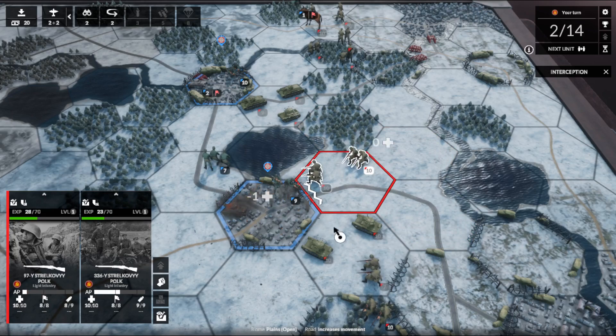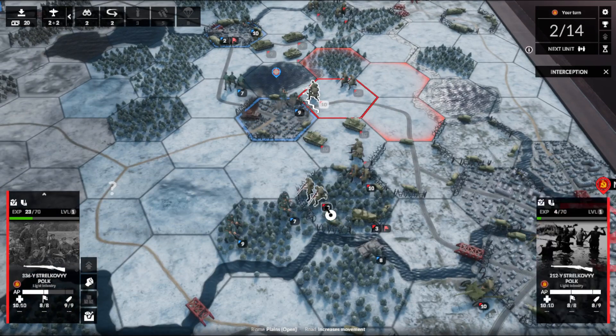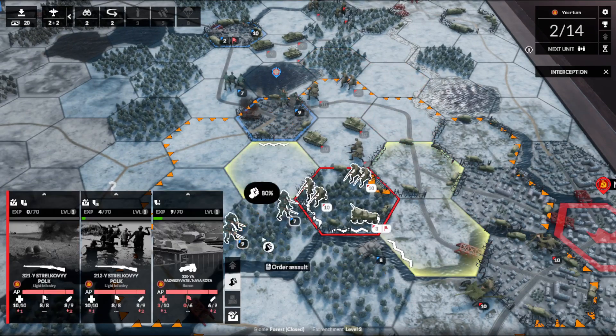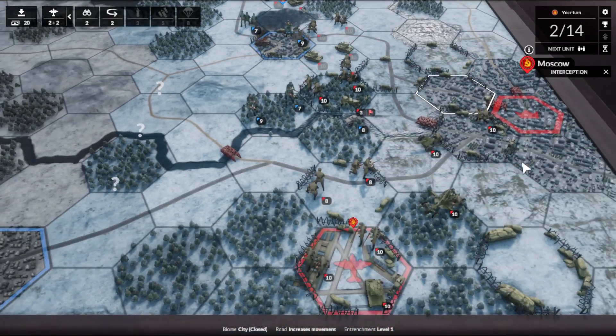We continue to work on our encirclement. We get that last kill — outstanding. We're almost into this secondary position already. We have a bit of nonsense developing over here. If we assault, what's our chance? 80%? Do we roll that 80%? I mean, if we roll that die ten times, we fail two out of ten.